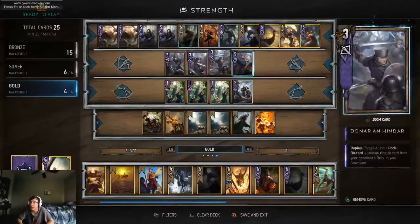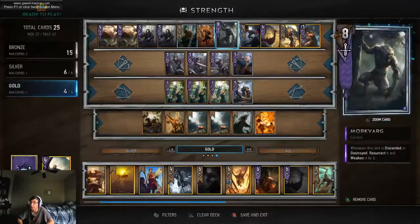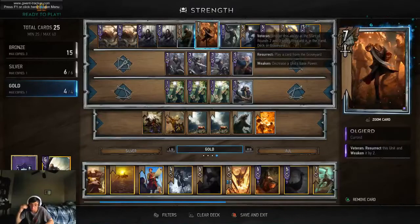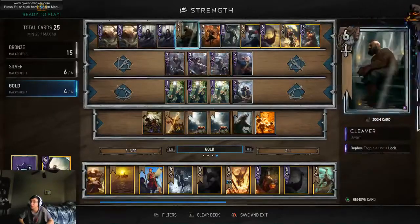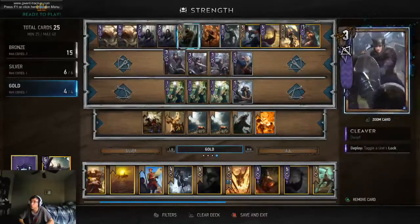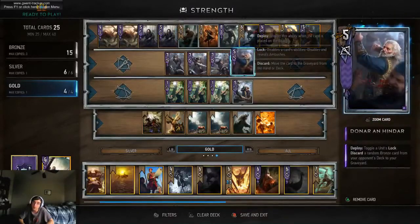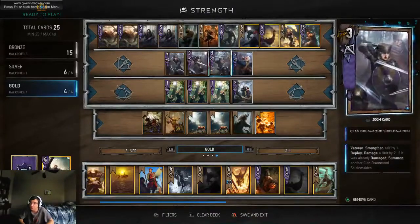You have Cleaver and Donaran Hindar to protect yourself from Shackles, which will be played on Olgird and Morkvark, usually from Ox. Ox is your worst nightmare, and because Calvay is common, you're going to run into it a lot. So I'm seeing a lot of Skellige decks run both of these. They're also good against Dwarf Scoia'tael, which will try to have a lot of Dwarves on the field with Resilience, and you can remove the Resilience with these cards.